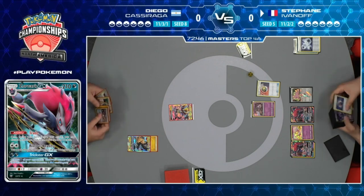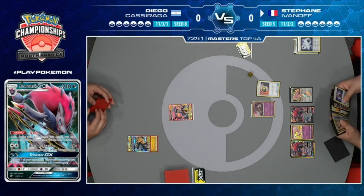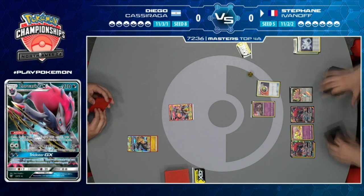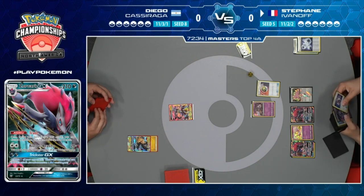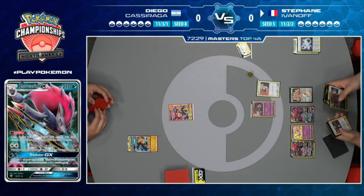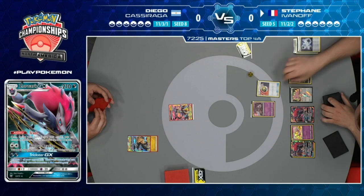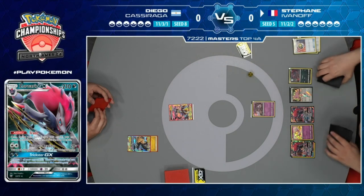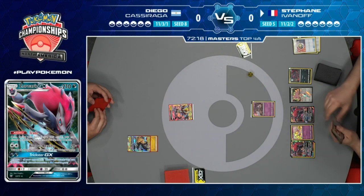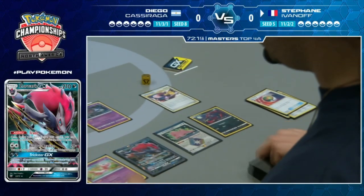If Stefan can find a Tapu Lele and somehow Guzma the Pikachu Zekrom and do some damage, that could be very good. There's a Nest Ball - maybe he fills the bench with another Zoroark. Stefan is contemplating whether to go really aggro or stick to the game plan of using Stinger GX to set up a knockout.